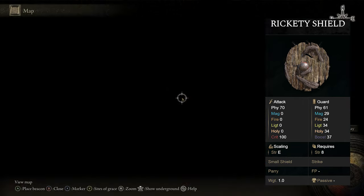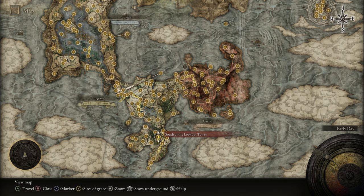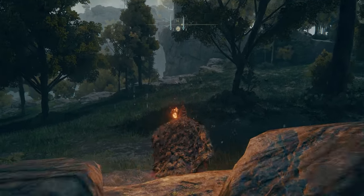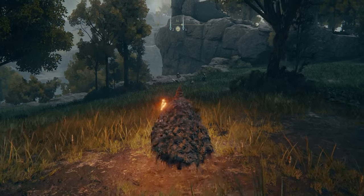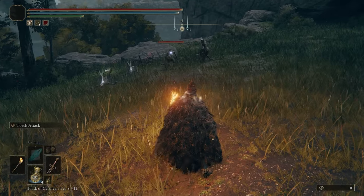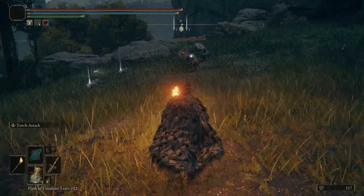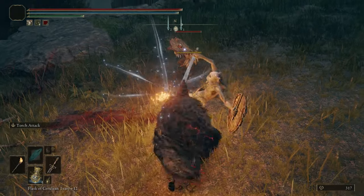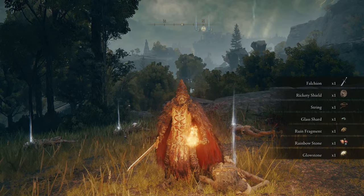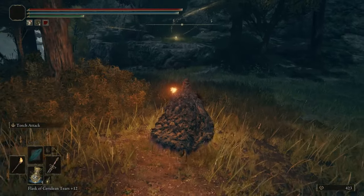If you like the Rickety Shield, a good place to farm it is at the South of the Lookout Tower grace on the Weeping Peninsula. Right nearby is a pack of demihumans to the north — four of them wield the shield, so killing any of them will eventually net you the shield. Seems the crossbow guy in the tower got some kills too. You can see the Rickety Shield right there as the second item — they also dropped a Falchion if you're looking for that. And that is how you get the Rickety Shield.